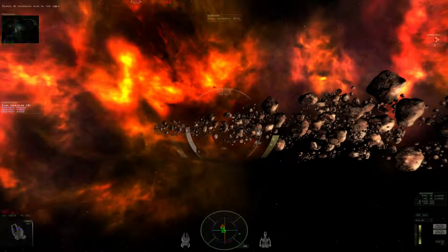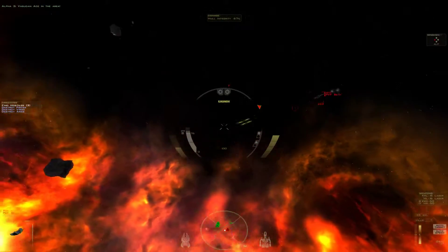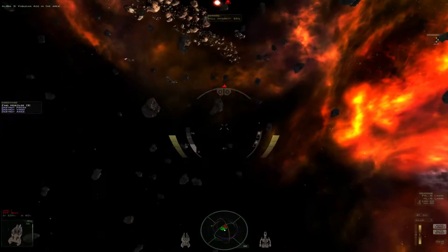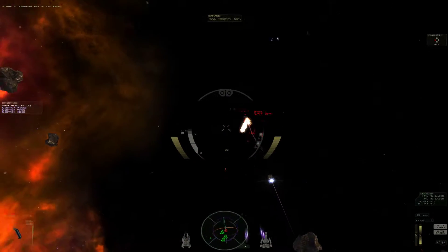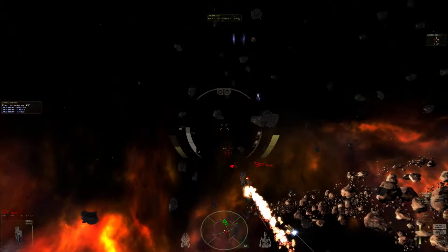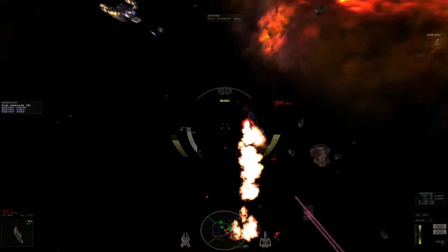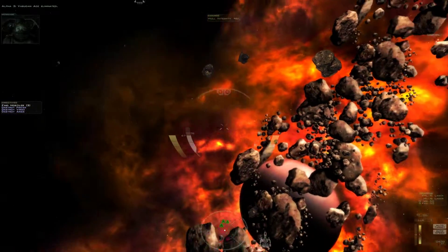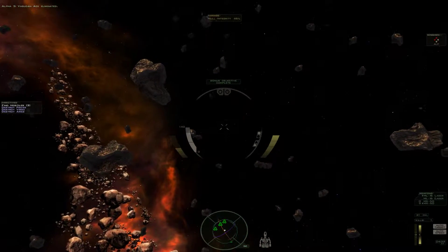At medium, which is where I'm at, up to four bad guys can engage you at once. He's got missiles and he's shooting at me. I'm just gonna shoot missiles at this guy and let my wingmen take him down. Easy enough. Boom — the ace is eliminated. Bonus objective complete. Booyah!